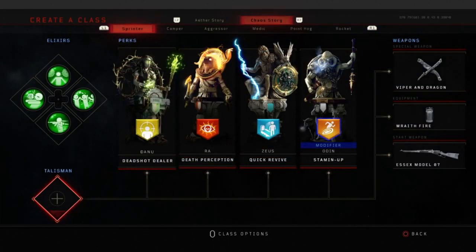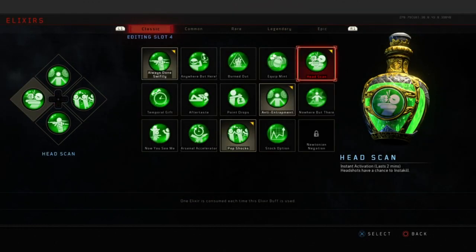So what we're working on here is our sprinter, runner, or trainer build. Starting off with the elixirs, we're going with Head Scan — headshots have a chance to insta-kill. I cannot tell you how useful that is when you're using the Essex.